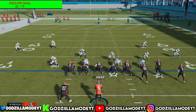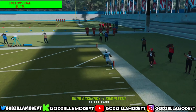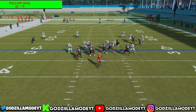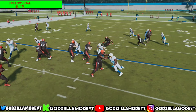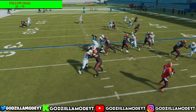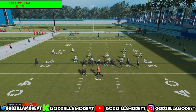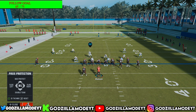Snap the ball — watch RB, boom, easily beats man coverage. Catch it — easy first down, could have been a touchdown. Simple as that. Watch this next one: snap it, you see the blitz coming. I ID'd the middle linebacker — he gets chip blocked, and it gives me time to throw the deep corner. Look at that, he beats man coverage easy.